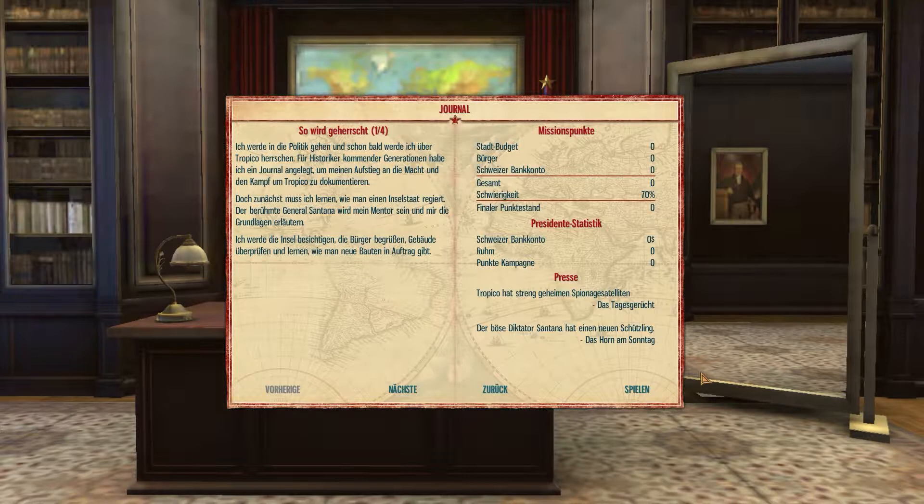Der berühmte General Santana wird mein Mentor sein und mir die Grundlagen erläutern. Ich werde die Insel besichtigen, die Bürger begrüßen, Gebäude überprüfen und lernen, wie man neue Bauten in Auftrag gibt. Missionspunkte sind natürlich noch auf Null. Leider auch unser Schweizer Bankkonto. Der böse Diktator Santana hat einen neuen Schützling. Santana erinnert mich irgendwie immer an lateinamerikanische Gitarrenmusik.